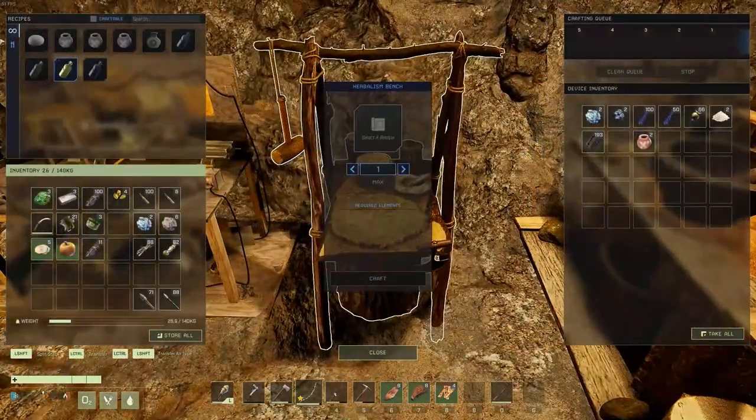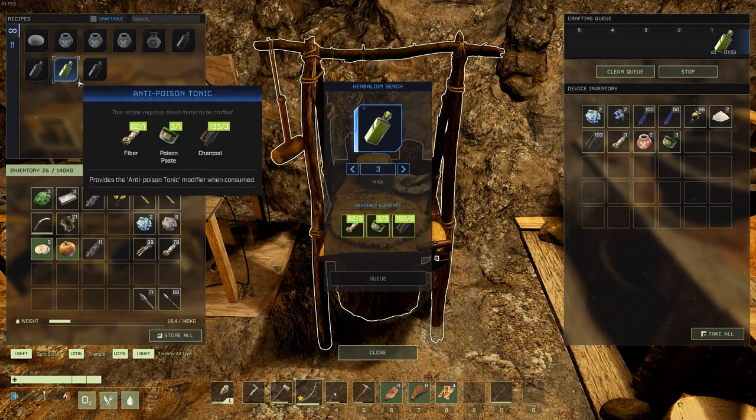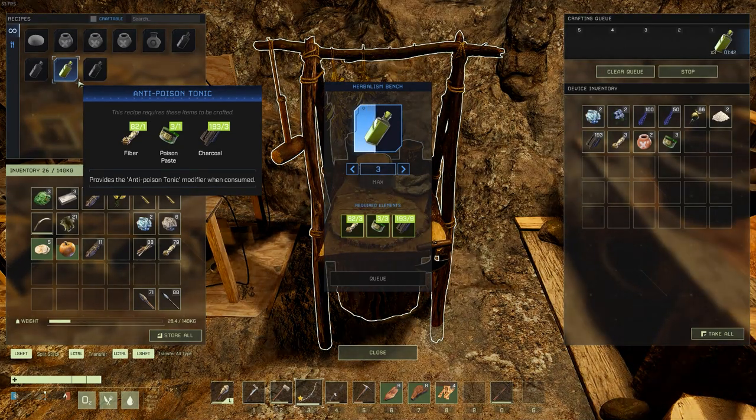You'll most likely also want some kind of anti-poison pill or some way to actually get rid of poison. Whichever way you want to go about that is totally up to you. I just recommend it because the boss and his little babies that he spawns both have the ability to poison you, so it's just nice to be able to get rid of it.